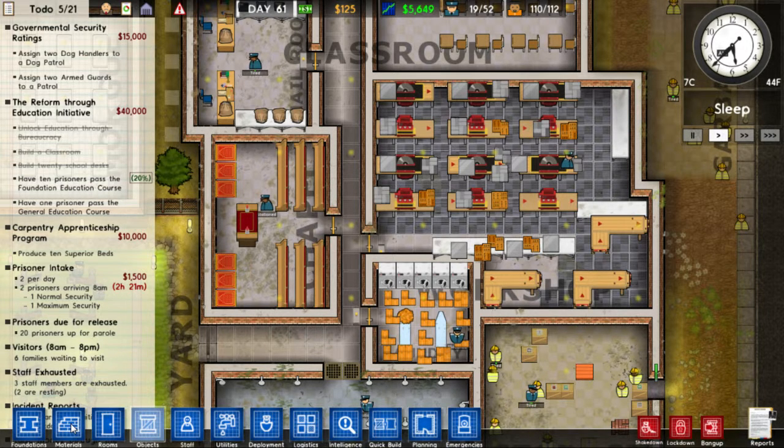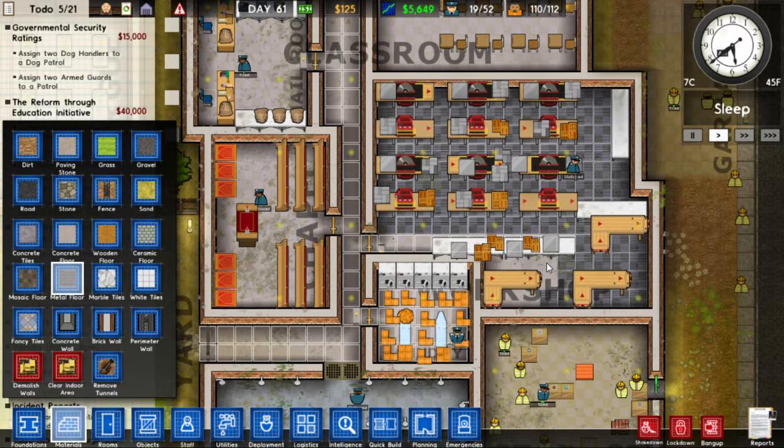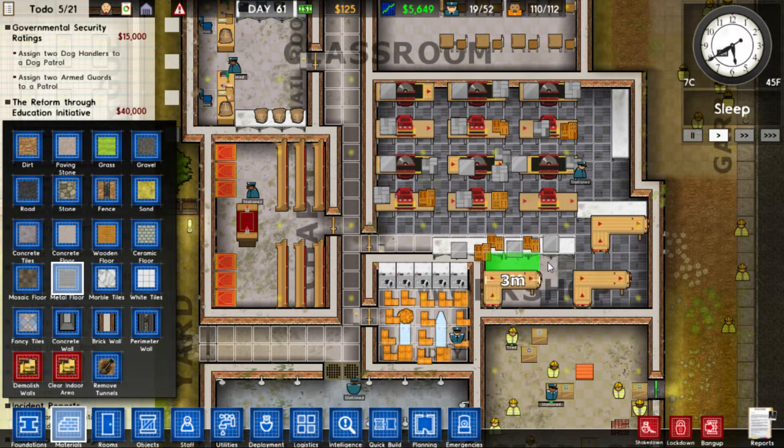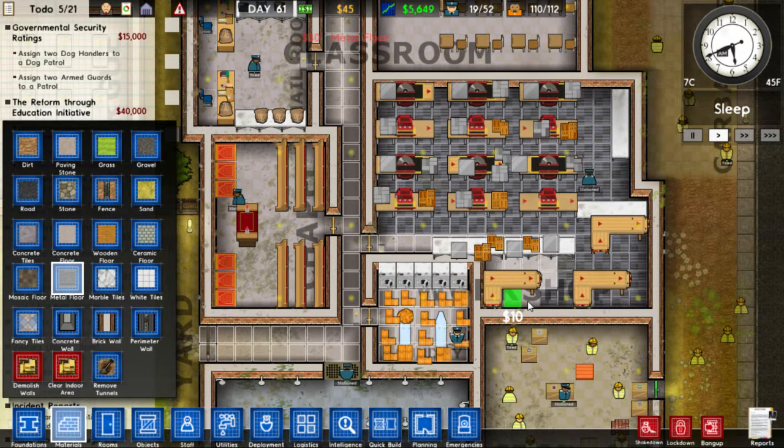Let's see what else I can get down here. I don't like being in the red when it comes to money, especially in this game. But I might be able to spare a little bit. Let's scrape some money from behind the cushions and put in the last of the metal floor here. I think the prisoners really enjoy being on their feet, playing against the floor — it's just a fantastic floor. That's 80 down, 80 gone, 90... there's 45 left. And there goes 30.